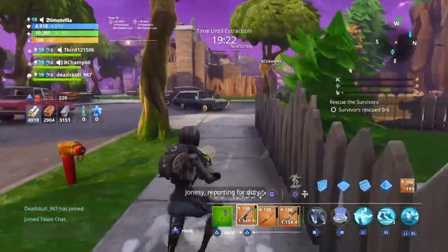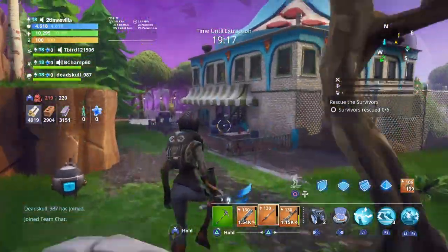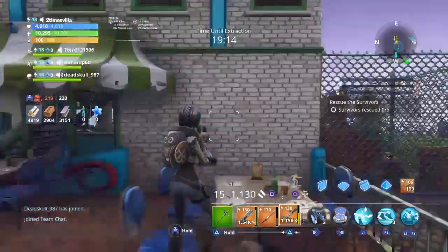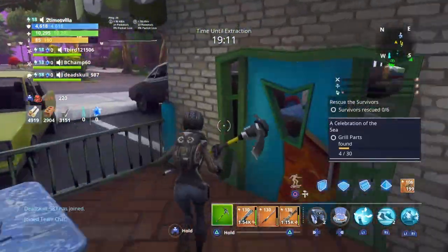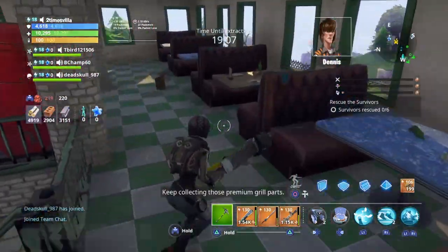Once y'all go into the suburbs map — as y'all can see I'm in a suburbs map — what you want to do is check through every house. As y'all can see, there's like three of them in this place right here.